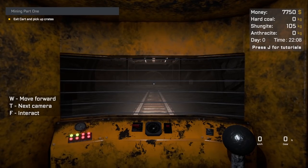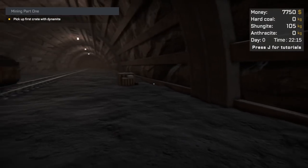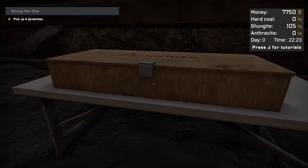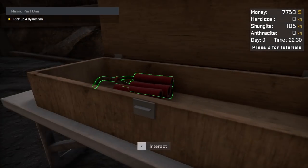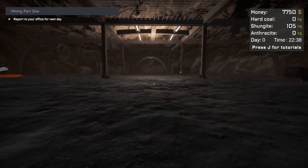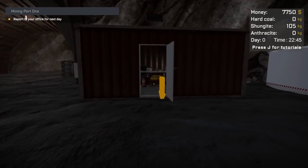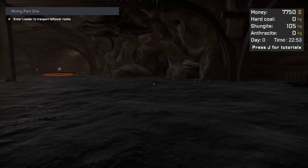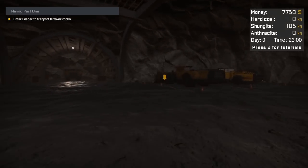Exit the cart and pick up crates. Pick up first crate with dynamite from the back, place it under the table. Dynamite! These are just... firecrackers for the kids — it's the 4th of July. Report to your office for the next day. Come on, I want to do it now. Let's get back to the office then. Here comes our uncle again — we'll figure it out, uncle. Enter the loader to transport leftover rocks.